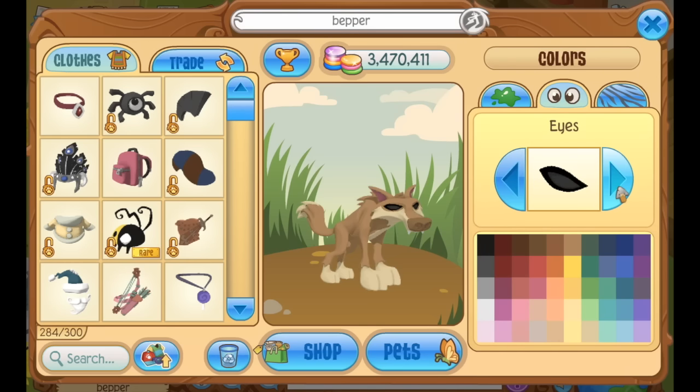Believe it or not, the eyes say a lot about the personality of the character. If your character is really scary, you might want to give it scary eyes. But if it's just innocent and sweet, you might want to give it big goofy eyes.